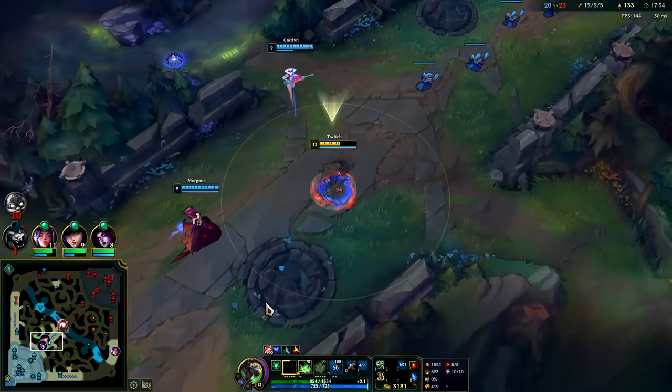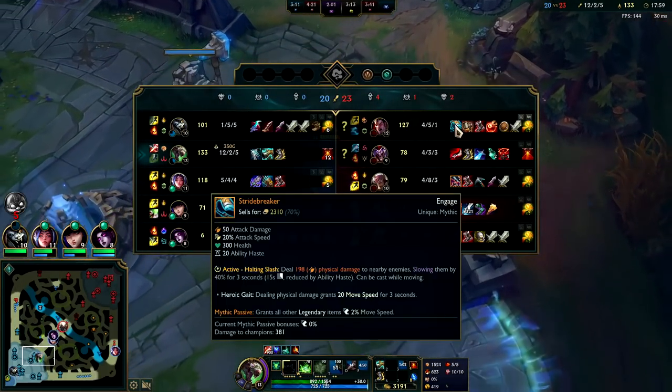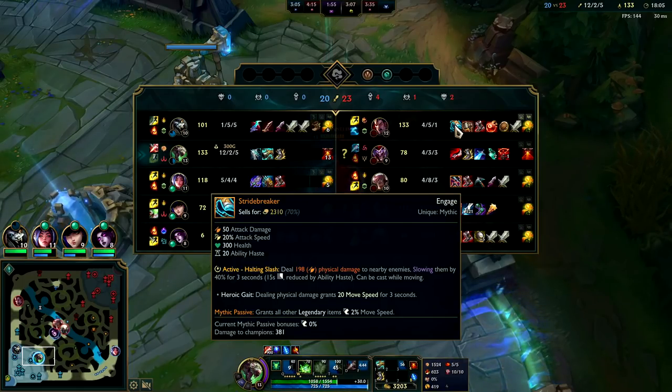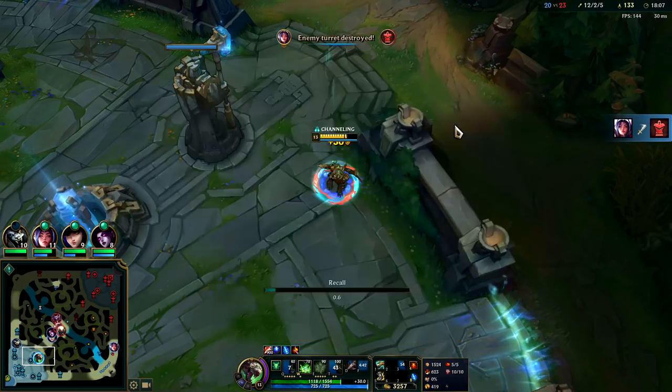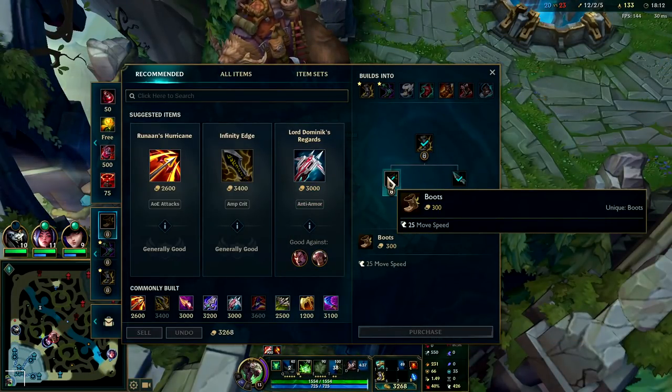She got a defensive trap down. I think we could have actually killed the Darius there — he's moving pretty fast. Dealing physical damage grants 20% movement speed; I think his bleed still gives that. I'm pretty sure his bleed does physical damage. 20 movement speed is a lot — that's like just having an extra pair of normal boots.